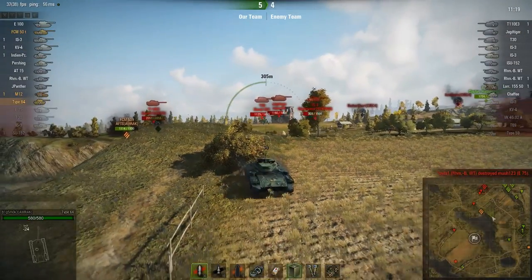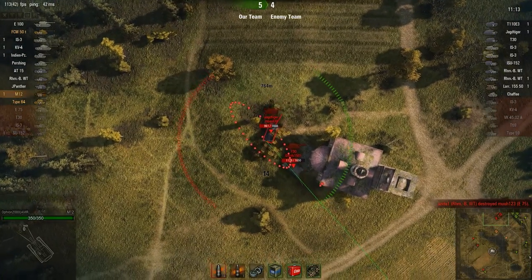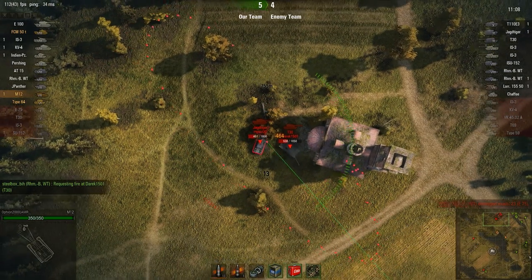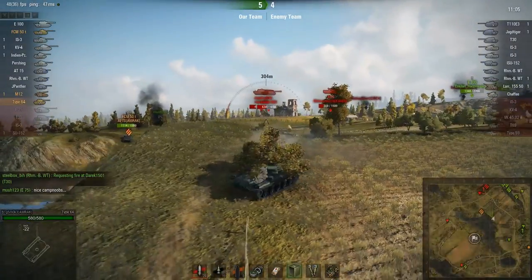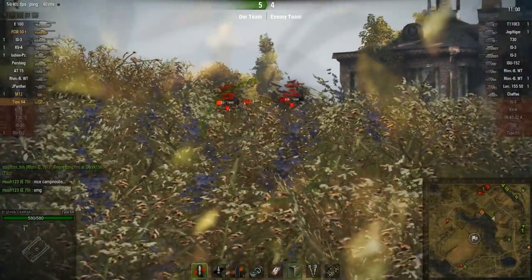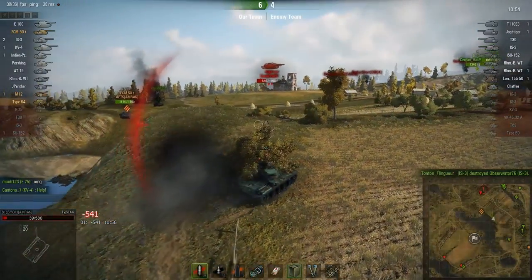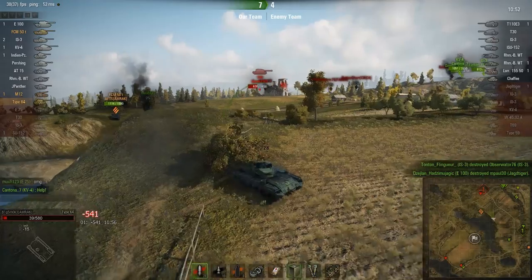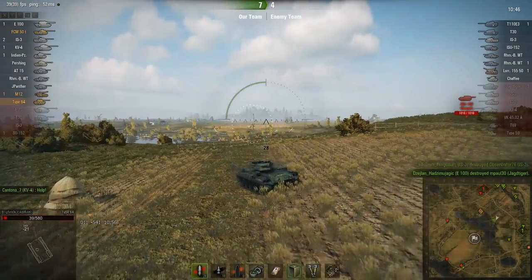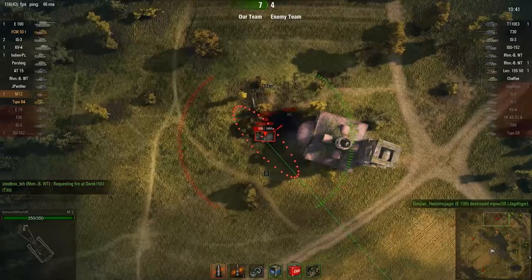Big Smoke is going to go up against the T30 but he's going to bounce on the side, because the Type 64 just doesn't have that penetration. Opium is going to hit the Jagdtiger in the side - not a lot of damage there. The T30 is looking this way so Big Smoke can't just go up there and shoot at the Jagdtiger. He gets hit in the back by a Rheinmetall Borsig Waffenträger and has to retreat, but the Chaffee is also shooting at him and he gets tracked by it while being chased.